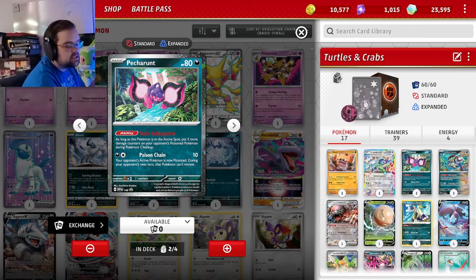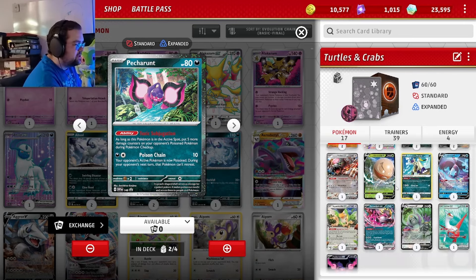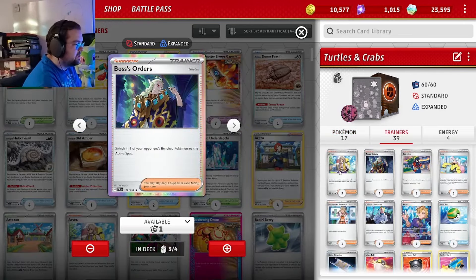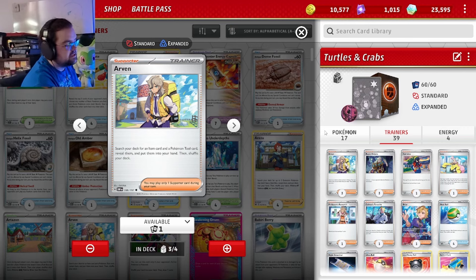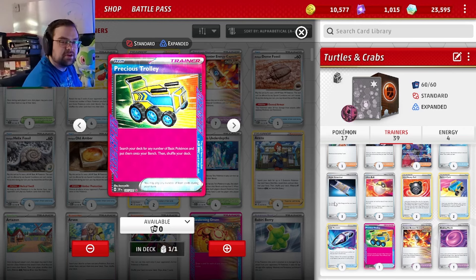Latias ex also works pretty well in combination with Pecharunt — its Subjugating Chains lets us switch in something like a Pecharunt on turn one and maybe even donk something with Toxic Subjugation. As far as trainers go, we have three Arven and three Boss. The Boss count might seem high but we really want to be taking key knockouts. Arven grabs tool cards and item cards, including Precious Trolley as our ACE SPEC, which lets us grab a ton of Pokémon and boost Terapagos's attack quite a bit.